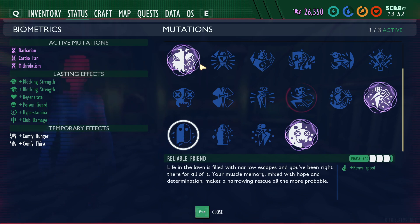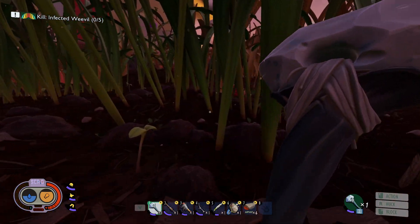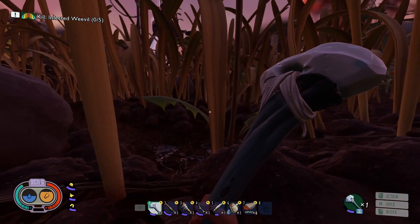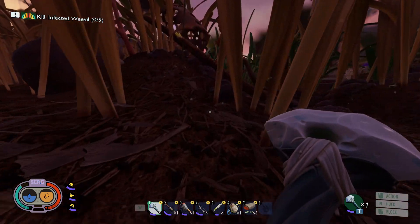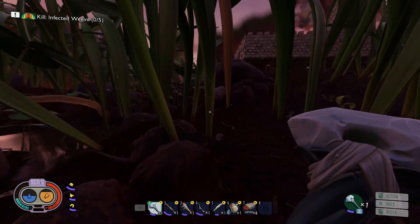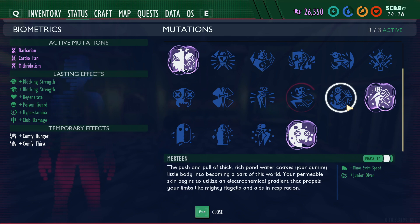Natural Explorer and Cardio Fan make sense as passive because you're basically training. Natural Explorer lets you run faster and Cardio Fan gives extra stamina. Imagine training for a marathon or a 10K - if you run every day or a couple times a week, each day you'll get progressively faster and have more stamina. Once you reach your peak and maintain it, that's just your baseline. So these two should also be passive once unlocked.